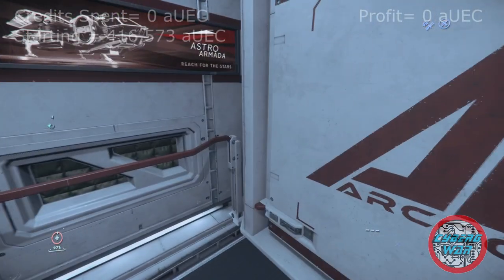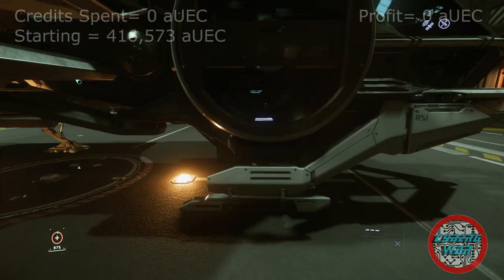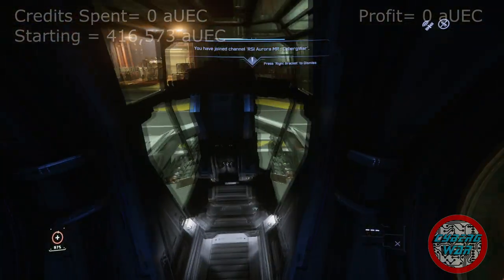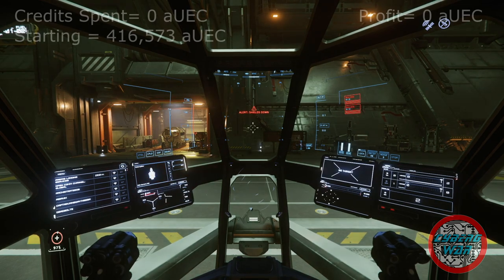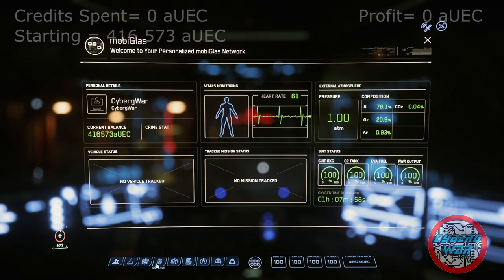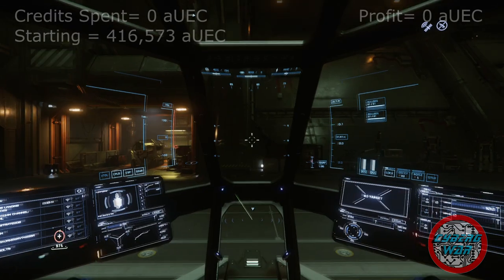If at any point I have to spend any credits, the mission will fail — I'm basically playing like I have zero cash. If there's a 30K crash or the server crashes, I'll figure it out from there. My first destination... let's go to Lyria. Actually, I can't, so let's just go to Walla — there's more mining stations on Walla anyway.